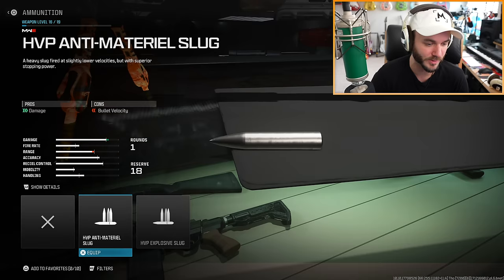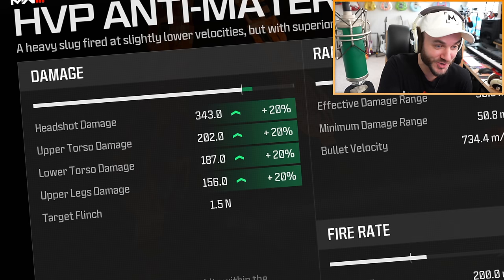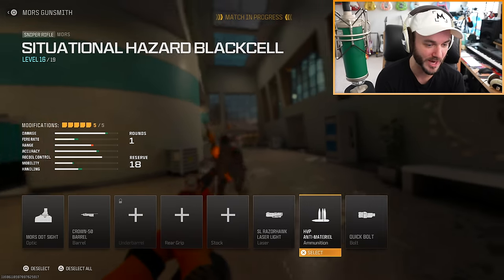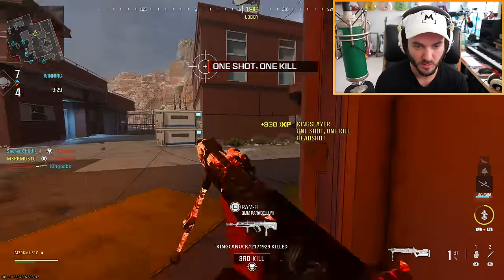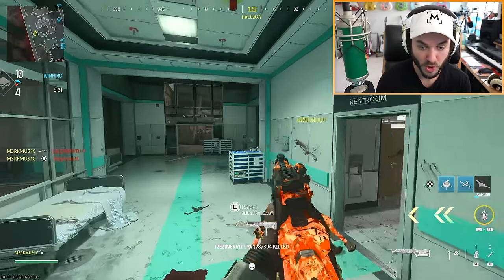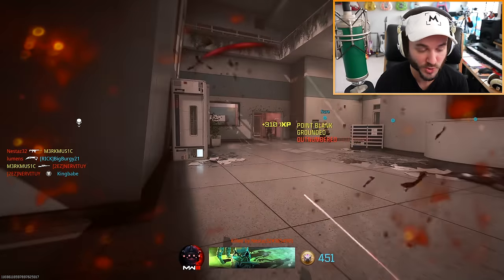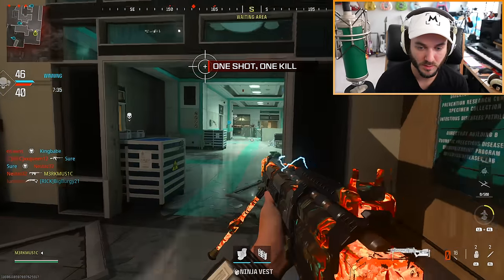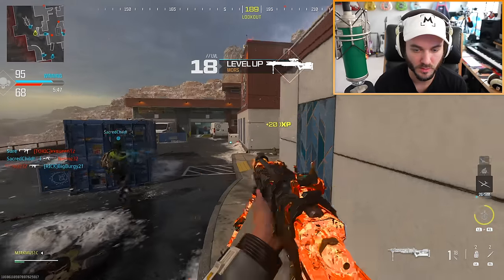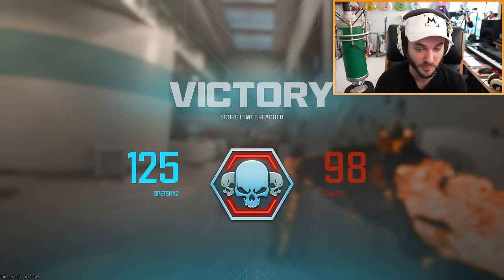Wait — you can reduce bullet velocity but increase the damage even more? That's crazy. That makes this thing a one-shot kill basically anywhere, except maybe the toes — look at that damage increase. We might have to consider that, maybe take off the grip and put the ammo on. The fourth guy ran — if we'd had a callout there we would have had our first quad feed for sure. The trick is getting the ADS times with the fire rate, because you have to aim out to rechamber. Level 18 — almost maxed out.